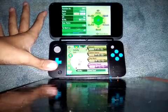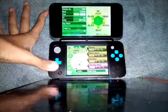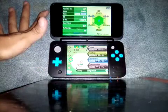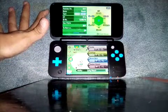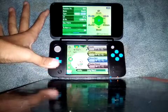Next up, we got Cutiefly with Absorb, Quiver Dance, Bug Buzz, and Dazzling Gleam. Then we got this Rowlet — especially nicknamed Bright Sky — with Tackle, Leafage, Brave Bird, and Sucker Punch, with Long Reach as its hidden ability.